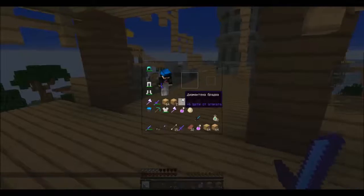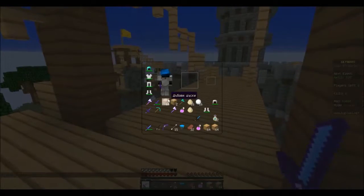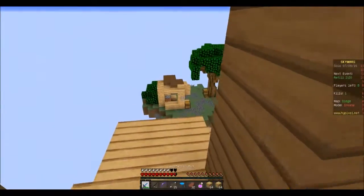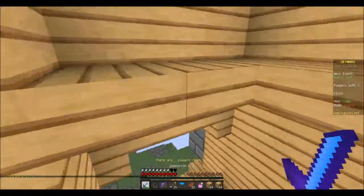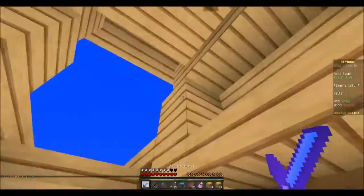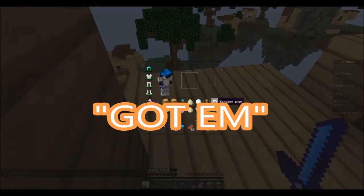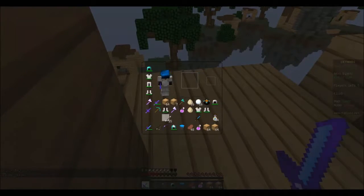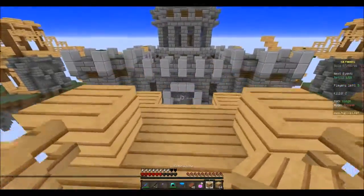All right, got that guy. Let's get the water bucket and chest plate. Let me know if you guys want this texture pack — it'll be in the description. It's usually not this tiny, it's just that the language is like that. I hear a guy building — oh, here he is up here, got him.